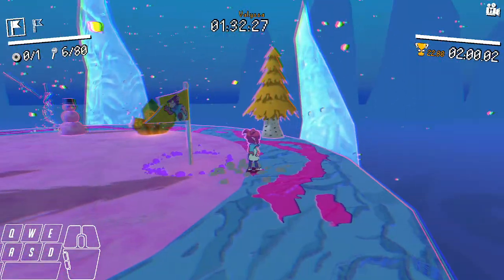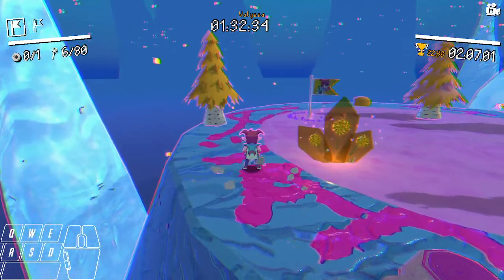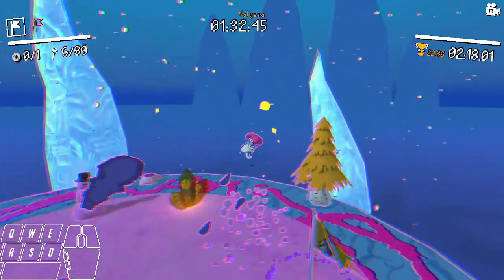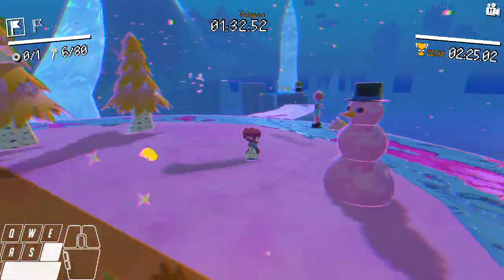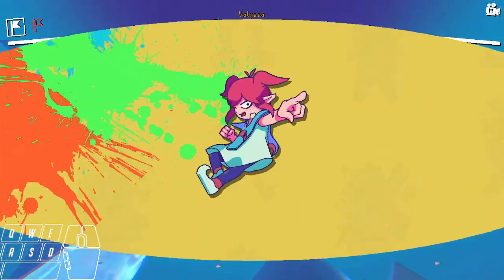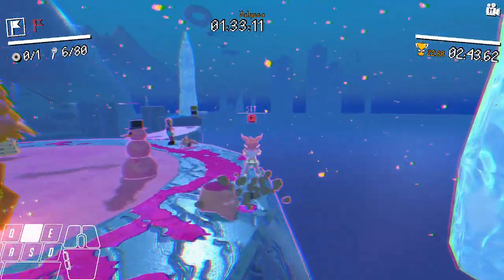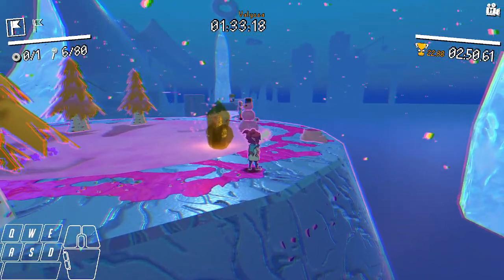So: bounce, glide, jump. There is a window for this — if you do it too early or too late it's not going to work. The window is not small but not huge either. Maybe 0.3 to 0.4 seconds to get your jump out after you bounce — you can do your jump input after an aerial glide. That is a useful technique, and this one was already known.